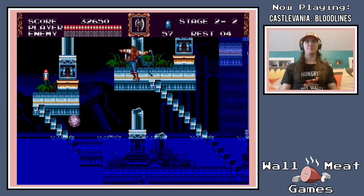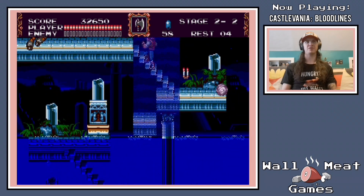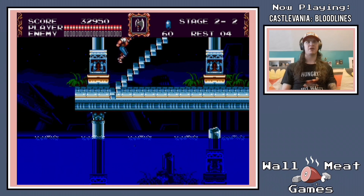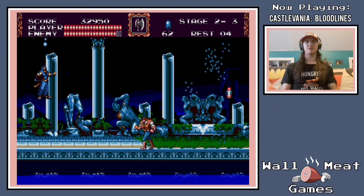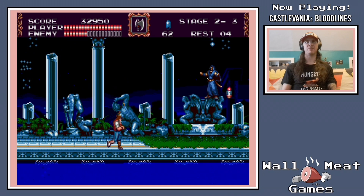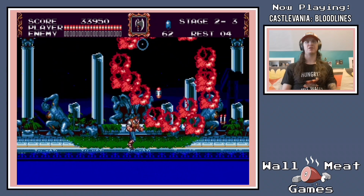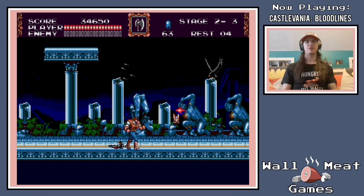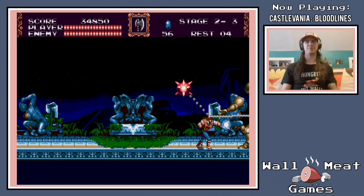Eric LeCard can actually be pretty useful for these vertical sections as well, because it allows him to use his pole vault technique to ascend a lot quicker. I think overall Eric is a bit easier to use, especially because he can actually attack upward and diagonally while standing still and not having to jump to do so, which I think overall makes things a little bit easier. I'm going to grab the axe even though I just got the special sub-weapon because I kind of just prefer it.